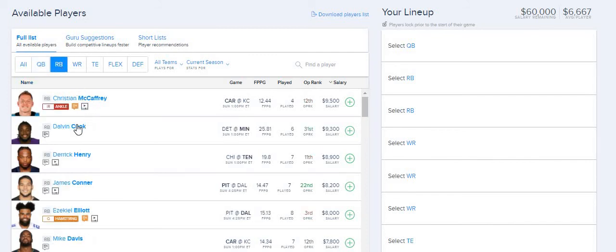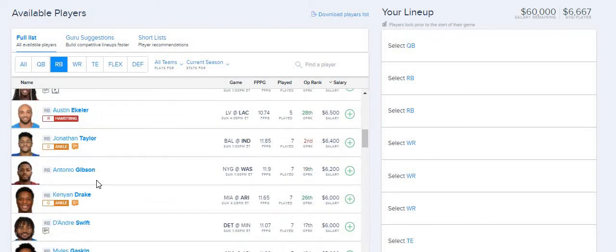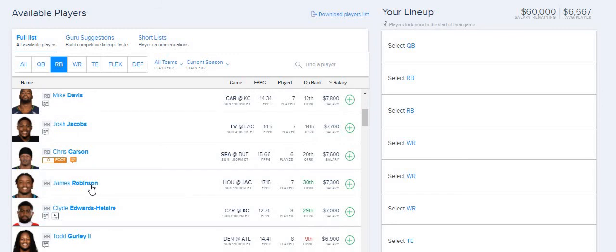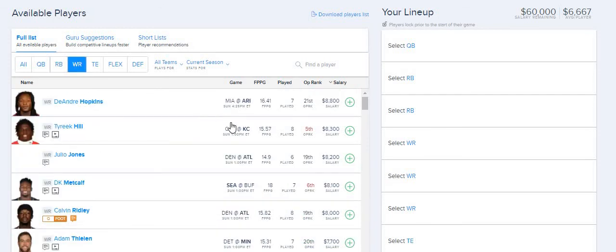To recap the FD quarterback list: Wilson, Watson, Herbert, Ben of Pittsburgh, and Mahomes of Kansas City. For running back on FD it's Cook, Connor, Gordon, and Montgomery — I already talked about all those guys. The one difference on FD compared to DK is I'm adding James Robinson. Without their starting quarterback, Jacksonville may need to lean on him more, and the price on FD makes him very attractive.